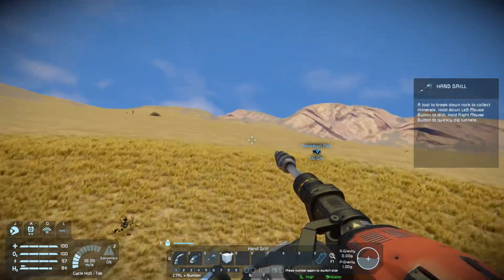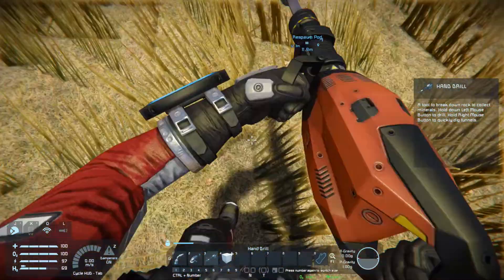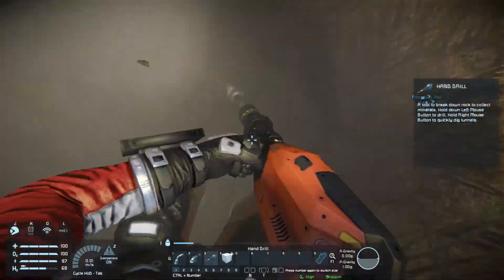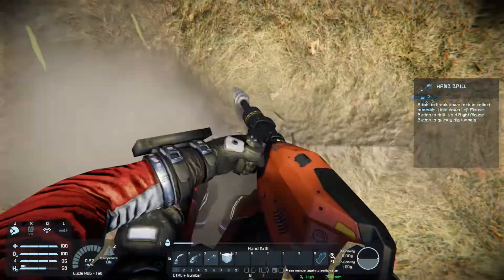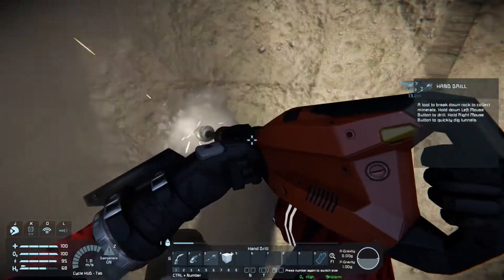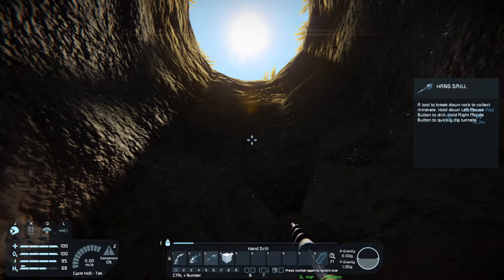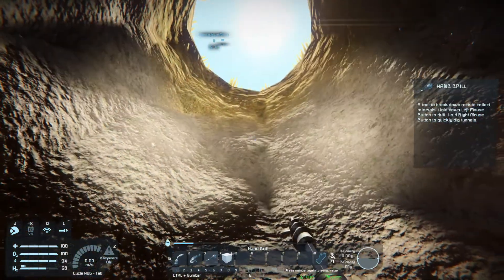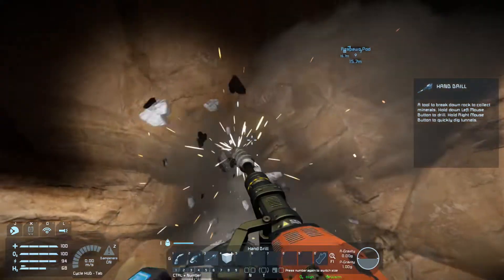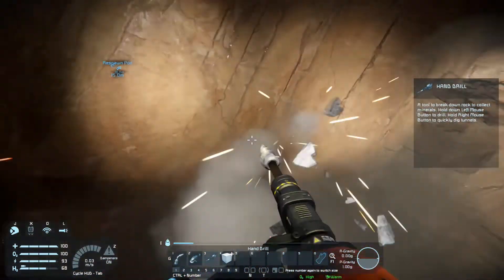That was a bust — I was really hoping it'd be an iron deposit. Being close to an iron deposit at the start would make life a little bit easier. So what we're going to do is basically just drill down until we get to some rock. We're in the dirt level right now — see, this is the rock level. That's dirt. You don't get a lot of resources from dirt; you get more from rock.